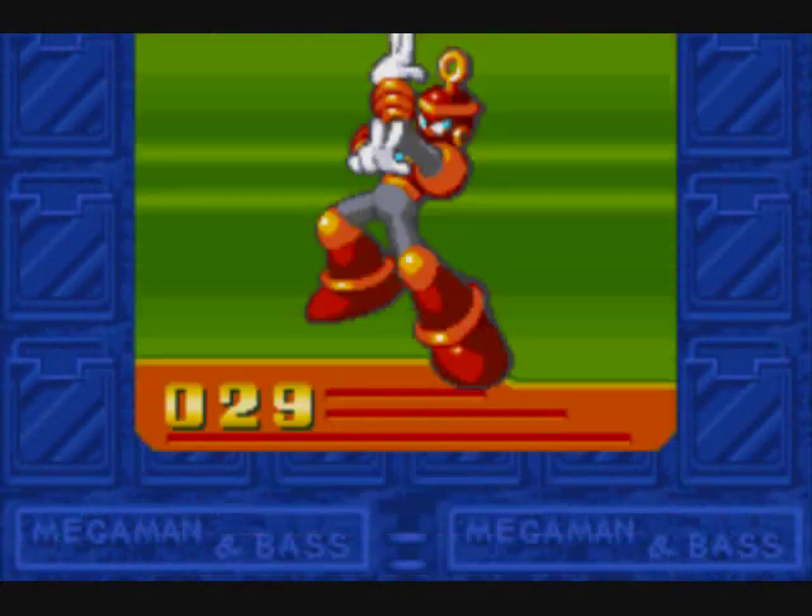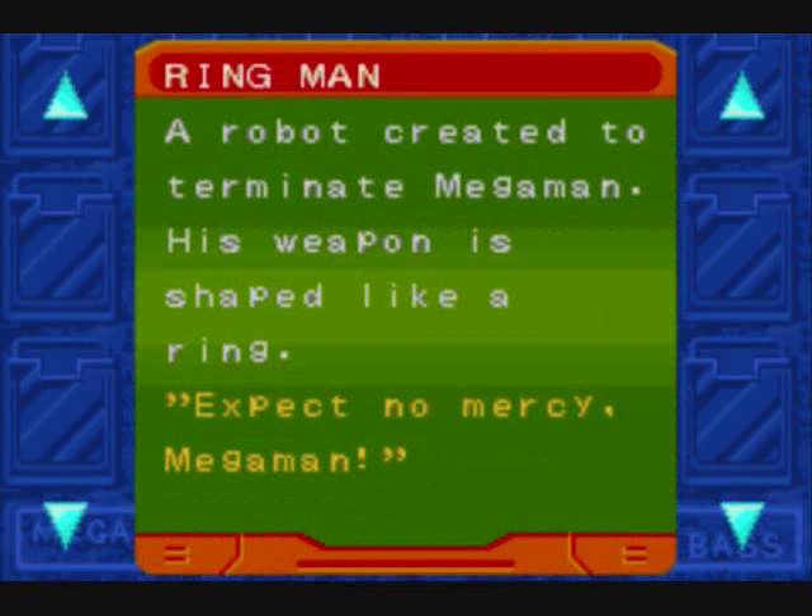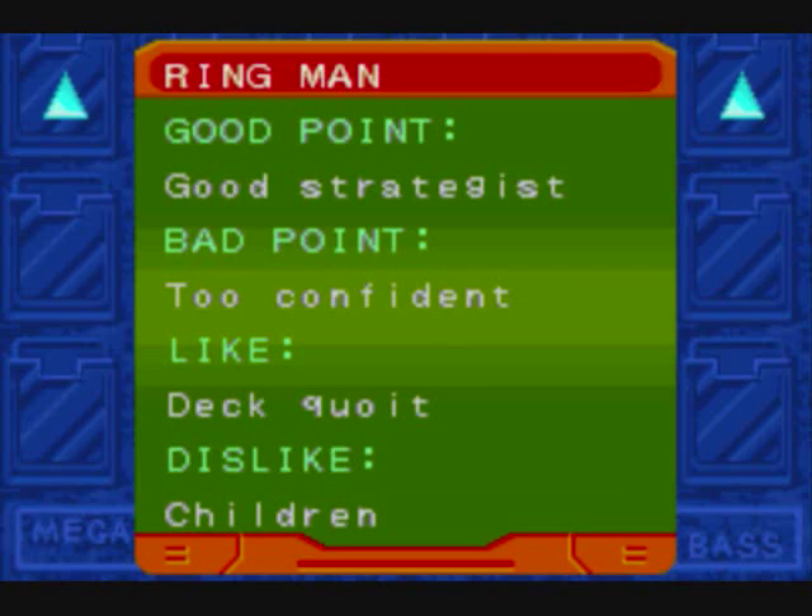The enigma that is Ring Man — a robot created simply to terminate Mega Man. His weapon, of course, is shaped like a ring. Why one decided on rings as a method of terminating Mega Man, who knows. He's a good strategist but overconfident. I'm not even sure how to pronounce the thing that he likes — and anyway, keep him away from the kids.